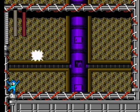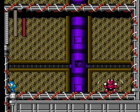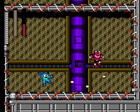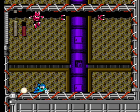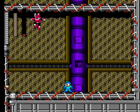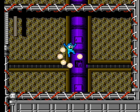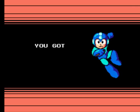Magnet Man will die in four hits from Spark Man's weapon, but that won't establish dominance for me. If you just stick to the edges, you're fairly safe. He's invincible when he's like this, so you just have to walk away from him. Running into enemies typically makes you incur a lot more damage than getting hit by their weapons, so if you have to choose, especially against Robot Masters, take the bullet, not the body check.